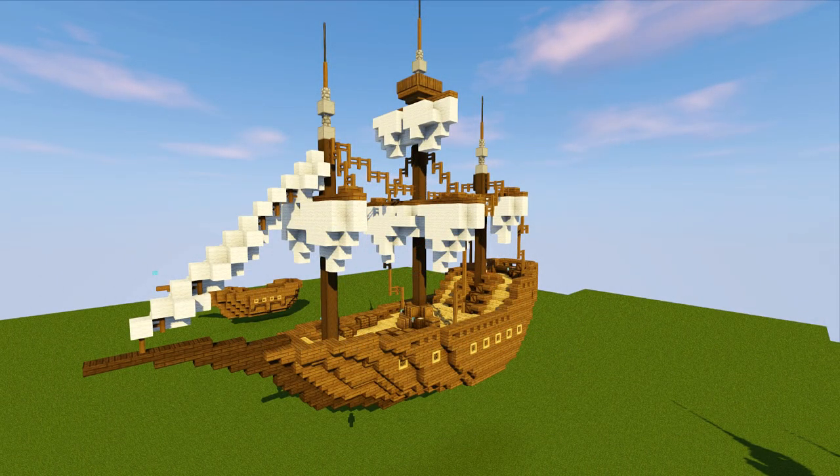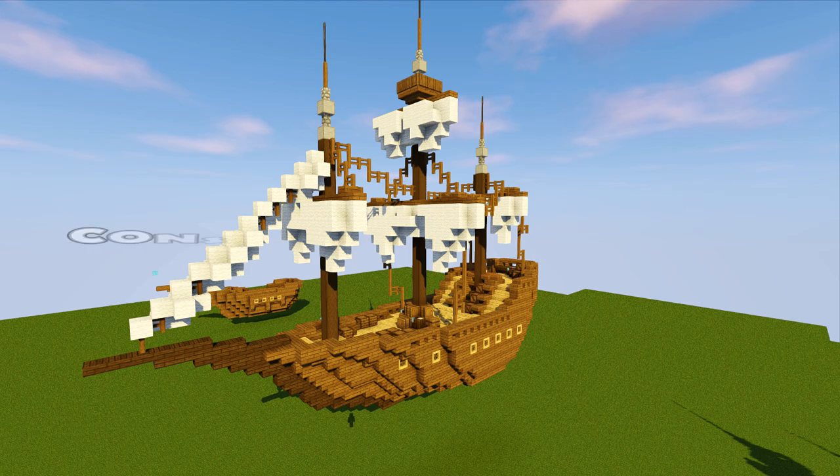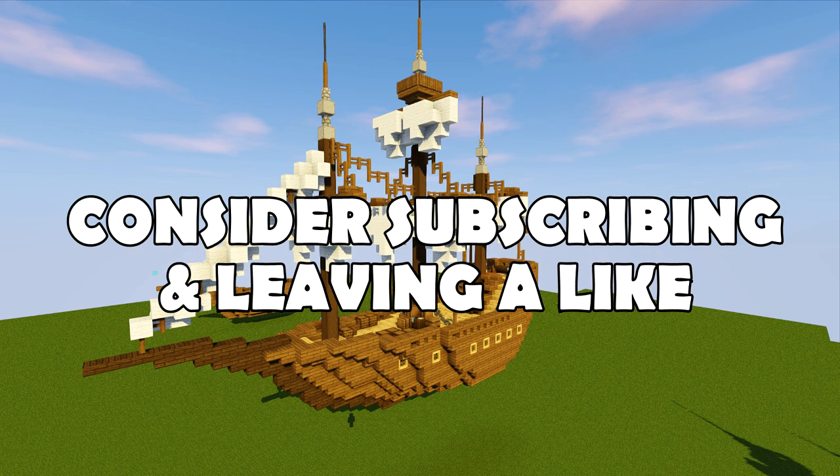What's up everyone, Blue Nerd here and welcome back to another Minecraft tutorial. Today we are back with the ship build from our medieval docks — this is going to be a pretty big build. I've made a few changes so the ship might look a bit bigger, but it's actually the same size. I've enlarged the sails a little bit and made them white, so you can do them in white wool or make your own colors.